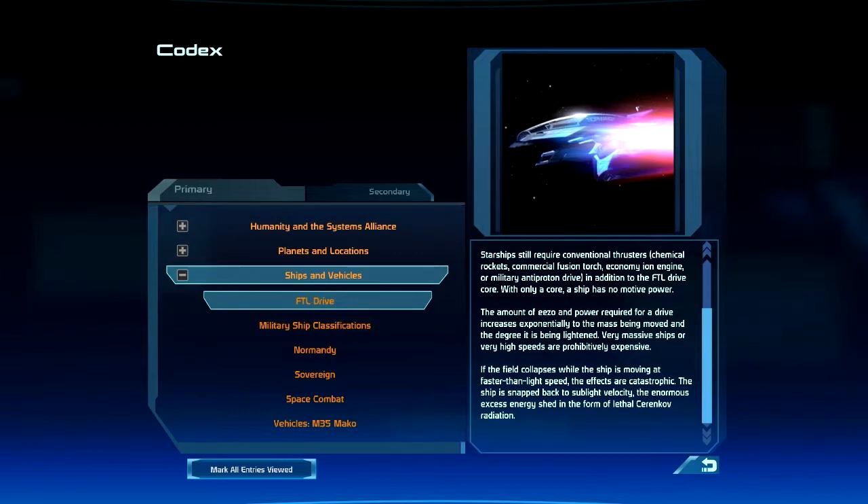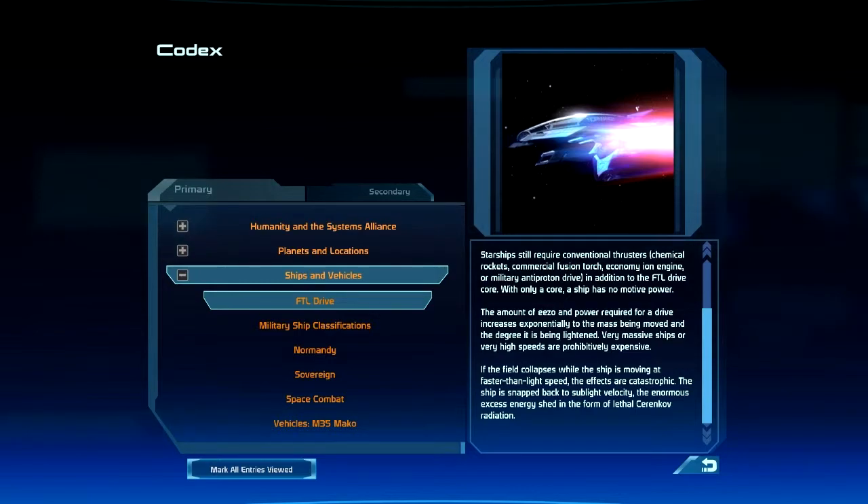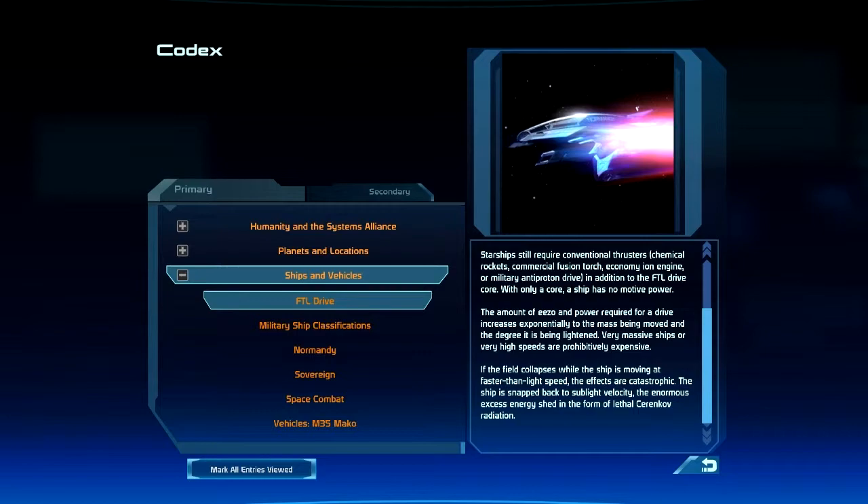The amount of Element Zero and power required for a drive increases exponentially relative to the mass being moved and the degree it is being lightened. Very massive ships, or very high speeds, are prohibitively expensive.